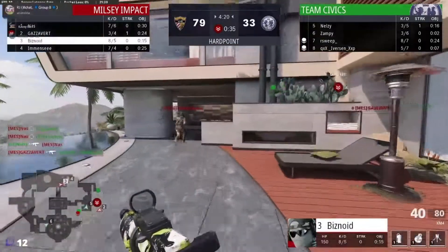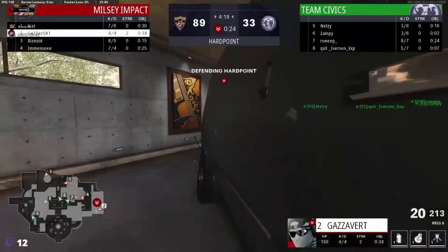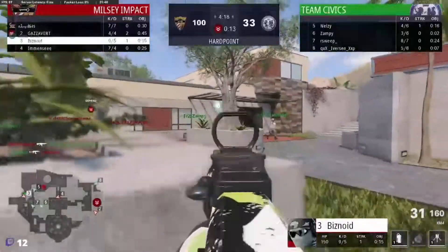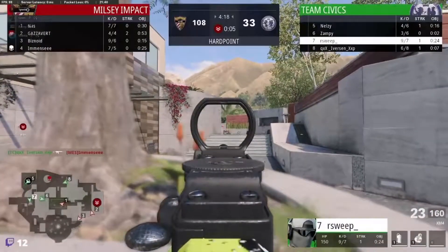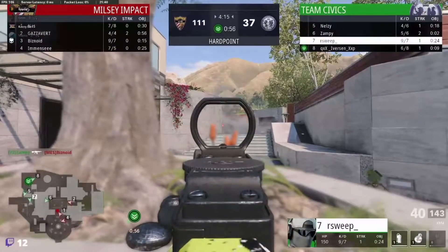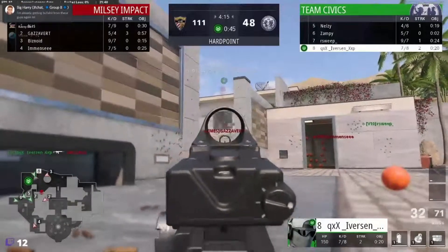On bottom steps of art pushing down towards gym, doesn't see Nas there — two piece. Milsey trading that out immediately, and Gaz going big on that hill. The rotation has been called here on 27 seconds. Biz going into baskets, challenged by Iverson — ends up losing that gunfight. But Sweep is there to come in and collect the pieces. Nelson up on the next hill P4. Zampi going big in mid, getting that kill on Biz, just blocking them trying to get through mid. Gaza gets the trade though — Civics looking to rebuild.